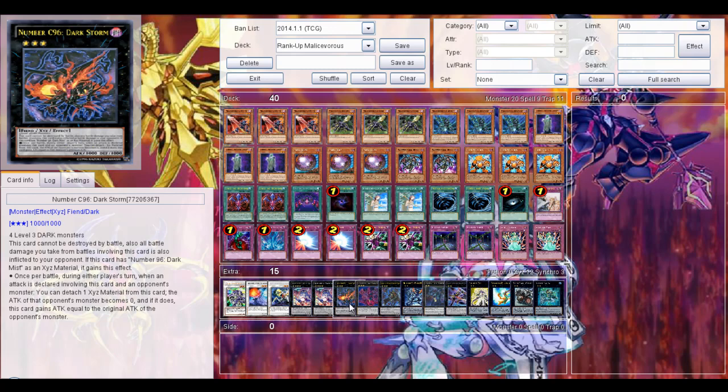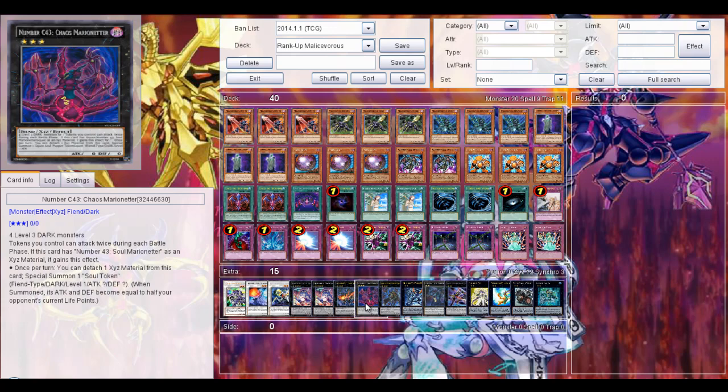Really powerful — hard to bring out but really nice. Then another key card: Chaos Number 43 Chaos Marian Letter Add Tokens. It can attack twice during each battle phase. And if this card has Number 43 Soul Marian Letters as Xyz Material, it gains this effect: once per turn you can attach one Xyz Material from this card plus one Soul Token, and when it's summoned its attack and defense become equal to half of the opponent's life points. So really good — basically if you summon a token and the opponent has 8000 life points the token has 4000 attack points and can attack twice. Really good — basically OTK right there, but of course it's really hard to make happen.